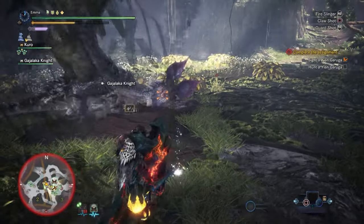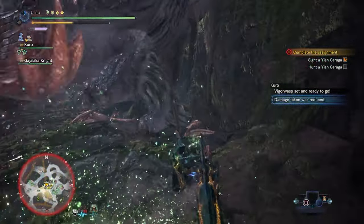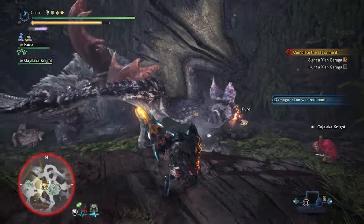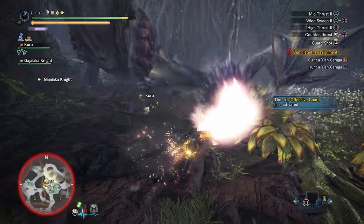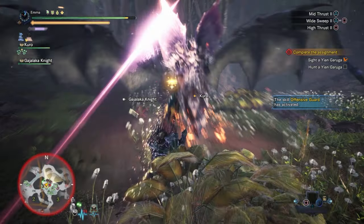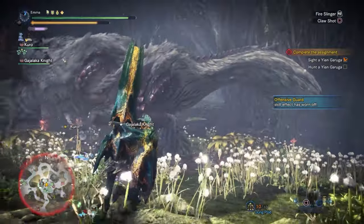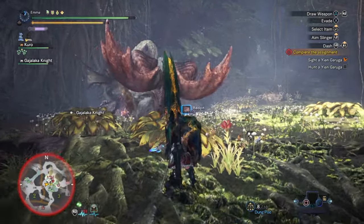Jesus Christ. We need to get rid of this freaking Barroth. Please, will you fuck off? Good. Oh for Christ's sake — Yian Garuga, just let him go please. Oh nice, that was really good. Let's do it. Oh for Christ's sake guys. Okay, let's switch to glider mantle. Oh you bastard. Oh shit — that was close. I'm really quiet, I'm just trying not to die.